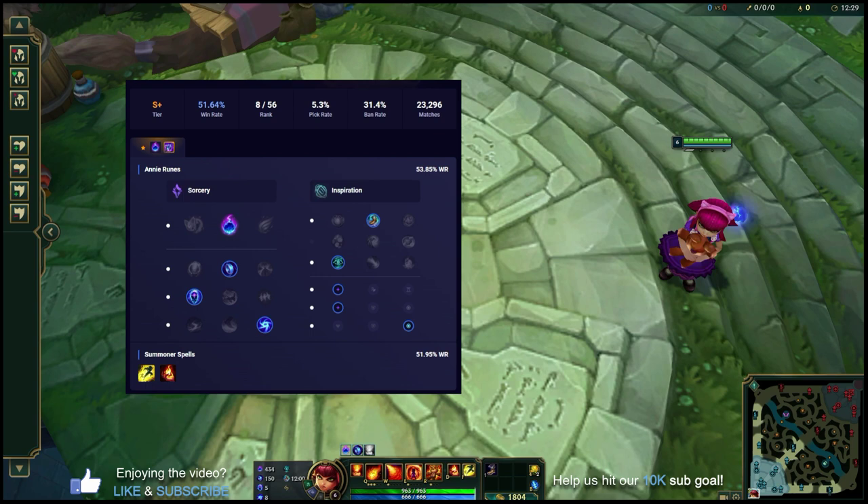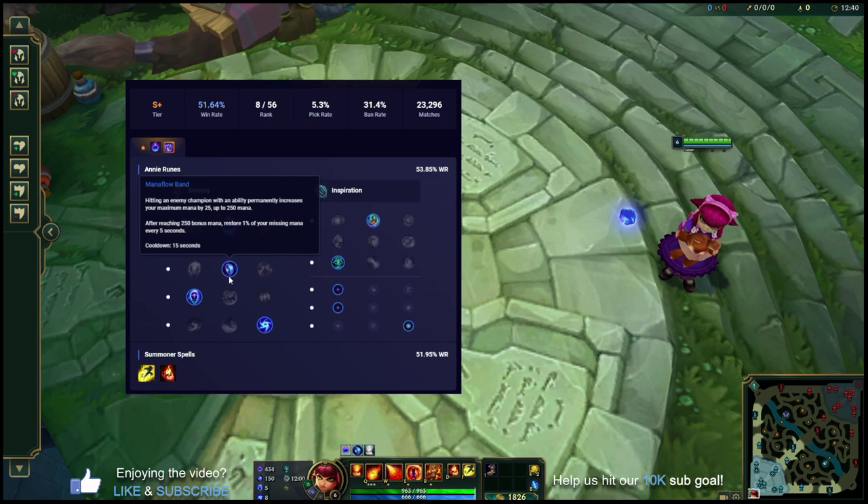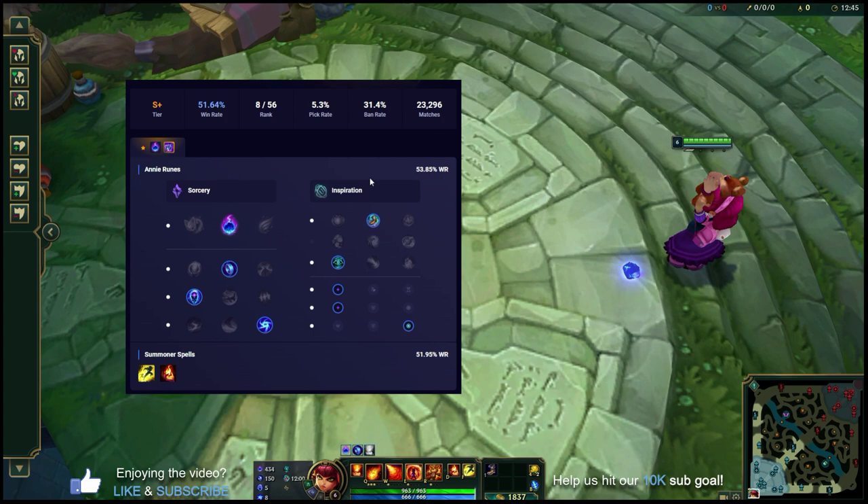For her runes you're going to take these in every single game — pretty much only one setup. You're looking at the Sorcery and Inspiration tree. Main rune is going to be Arcane Comet to help add some damage to your poke as you poke people out and look for those all-ins, followed by Mana Flow Band, Transcendence, and Gathering Storm.